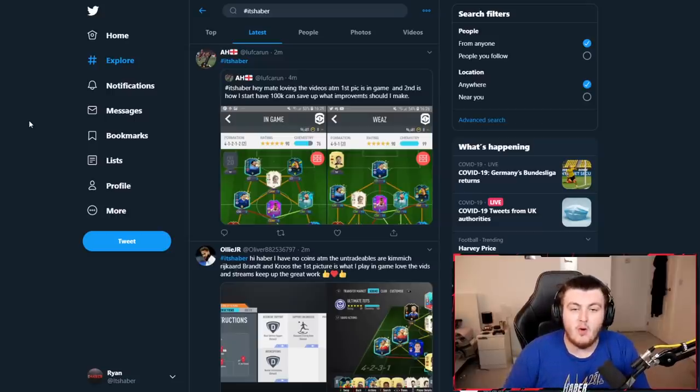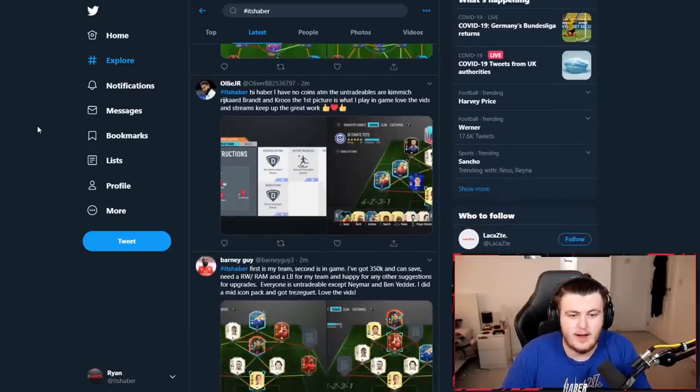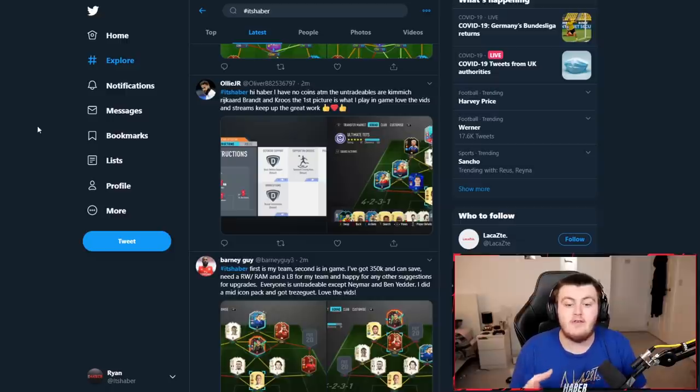You're not here for me to talk about what's been released in game — you're here to talk about your teams. If you're new to the series, how to get involved is sending me a screenshot or two to the hashtag It's Haber on Twitter. The hashtag is searchable, which makes it a lot easier for me to find. Give me a brief description of your team, and if you don't want improvements just ask me to rate your team, and I'll literally just give your rating.